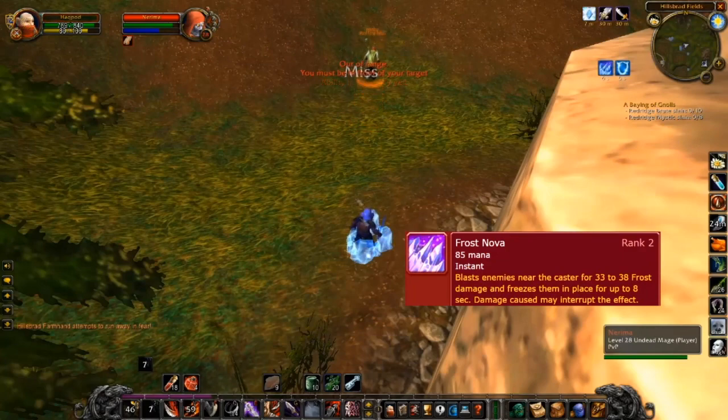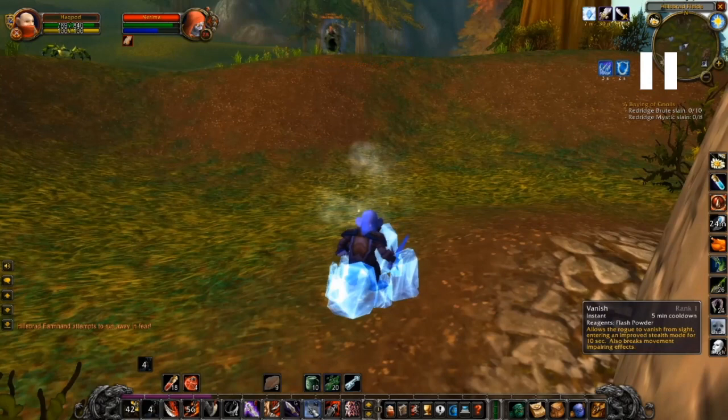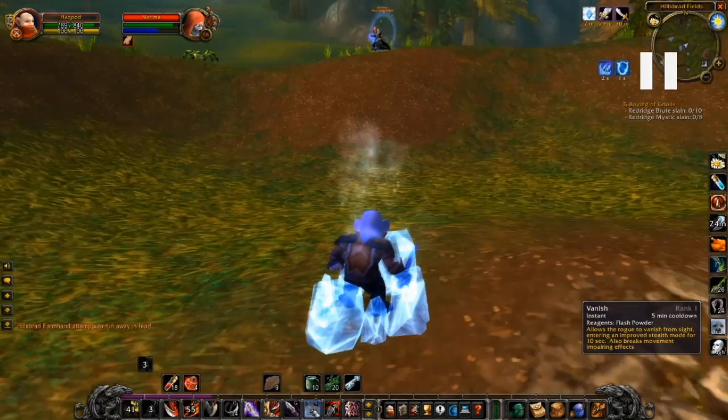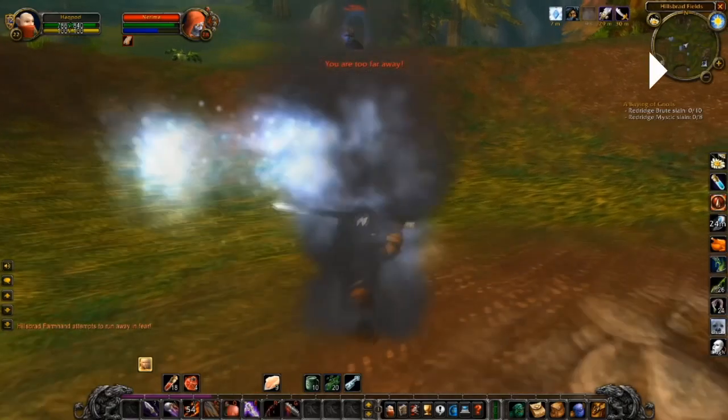He gets some distance and you can also see I'm not the best at PvP yet — I'm using my mouse and I should have everything on hotkeys. He gets some distance and then starts to use Frostbolt on me, but I use Vanish, which is a way to go into Stealth while you are in combat, and that causes him to lose his target.